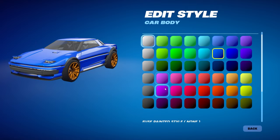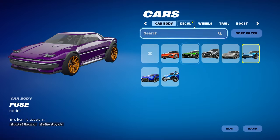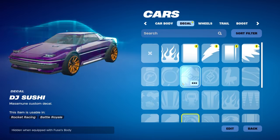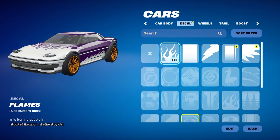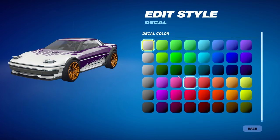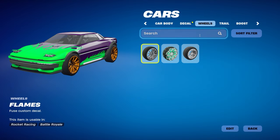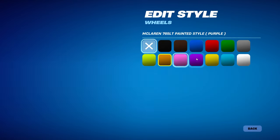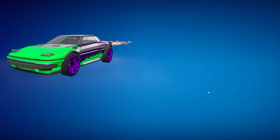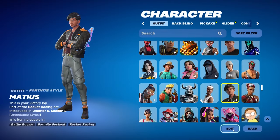Let's go ahead and change the style on this car. I'm going to go with a color I haven't used on my other vehicles yet — let's do a dark purple. For the decal, I don't have the quest pack ones unlocked yet. Wings, flames — let's go with the flames, and then I'll do green for the flames. For the wheels, let's keep the McLaren wheels on and make those purple to match the base body color, and then we'll change Magic Missile to purple as well.